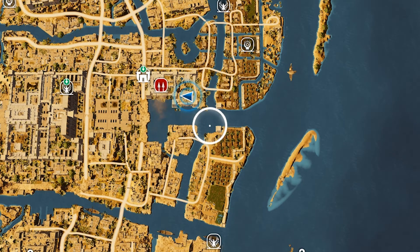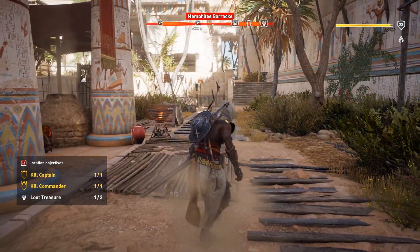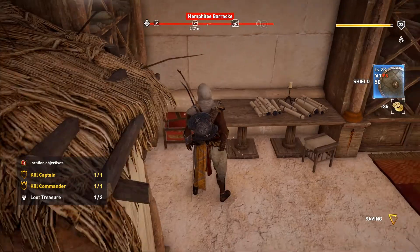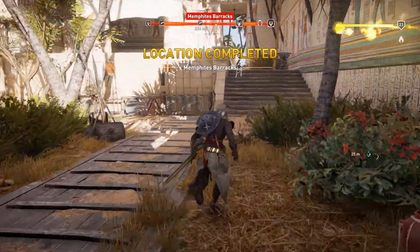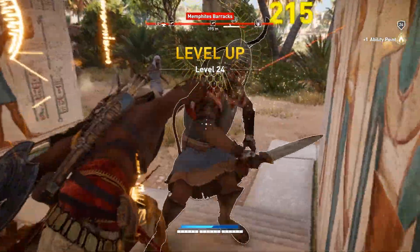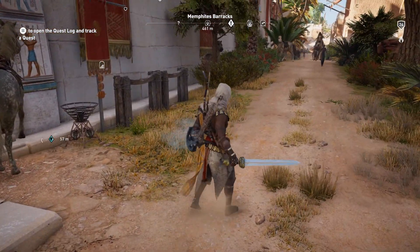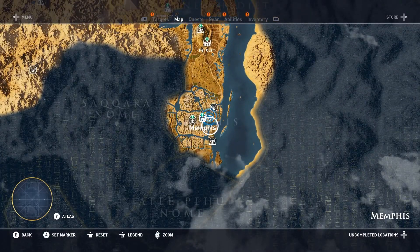Now all we need to do is interact with the treasure, which is right next to the captain. Let me show you exactly where we're at on the map — this is the front of the barracks. There are a few entry points. Inside the building next to where the captain was, we've got the last piece of treasure — snatch it up. Location completed: Memphite Barracks done. That's pretty much it — hope this walkthrough for Assassin's Creed Origins helped. Thanks for the support and I'll see you guys in the next video.